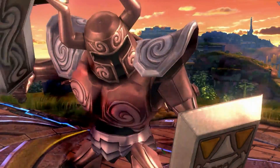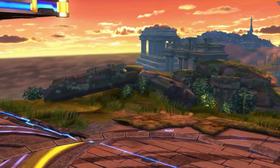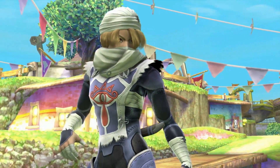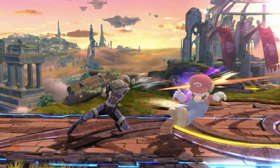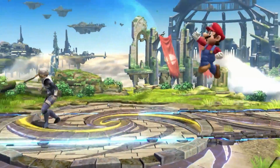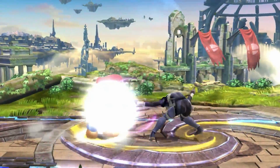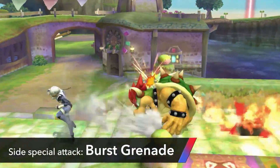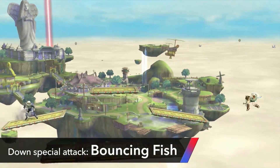Zelda's down special attack has been changed, so what happened to Sheik? Don't worry — Sheik is back. We've polished Sheik's moves and added two more special attacks: Burst Grenade and Bouncing Fish. Burst Grenades are little bombs that blow up once you pull the pin out. Bouncing Fish is an acrobatic kick technique using the heel of the foot.